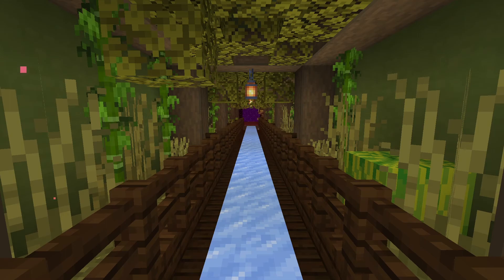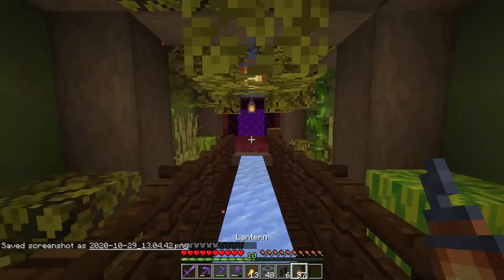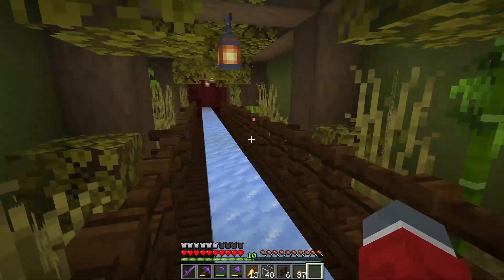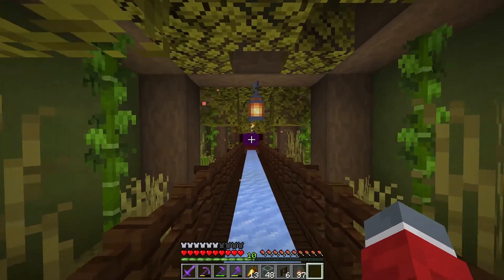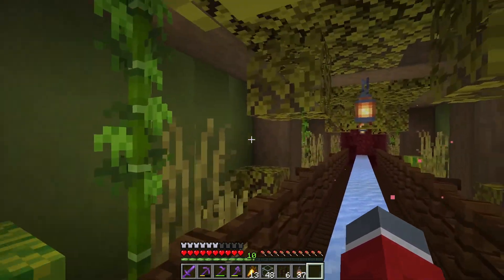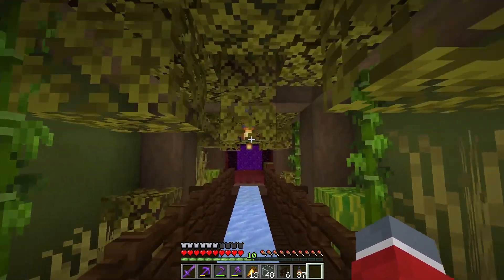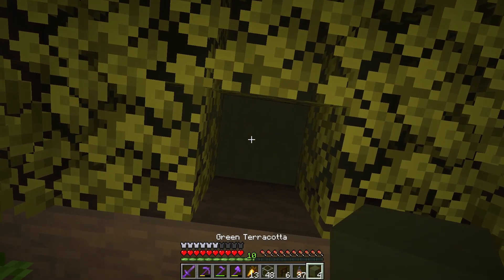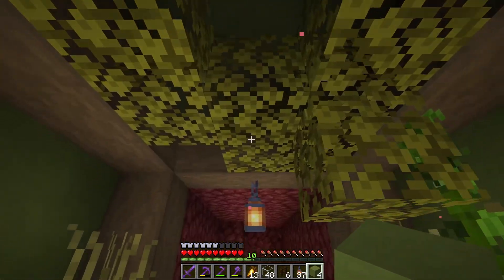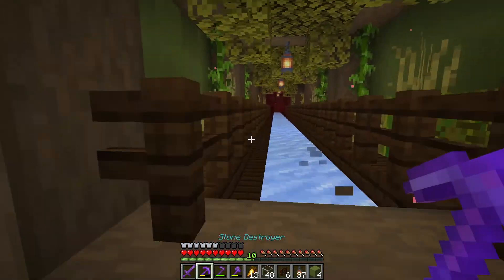Oh man, this thing is looking so cool — there is a screenshot for the thumbnail for sure. Check this out — I managed to make this even greener by using bamboo and melons. We have plenty of those in our base. Man, look at this, this looks absolutely awesome! I'm kind of happy that leaves are yellowish because that adds to it — these things stand out instead of blending in. There's green terracotta and lime terracotta, so it isn't very bright and you won't really notice it unless you're specifically looking for the ceiling block.